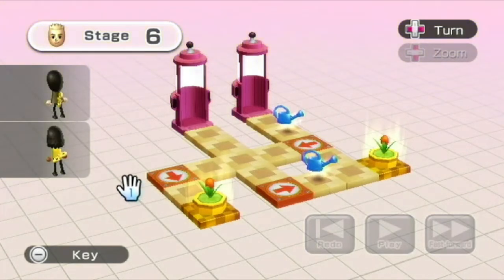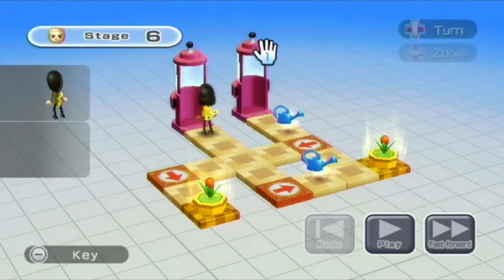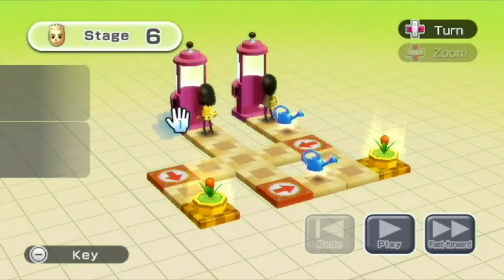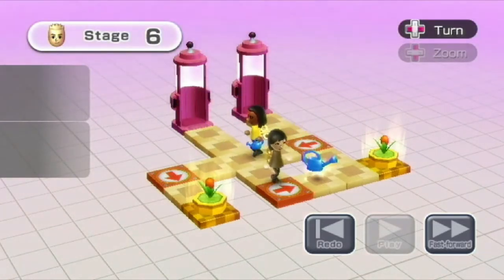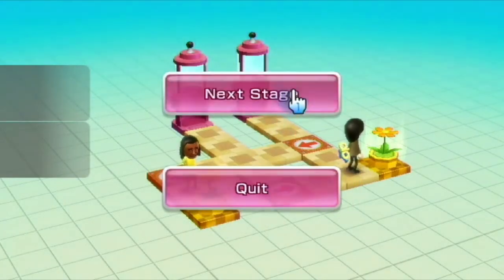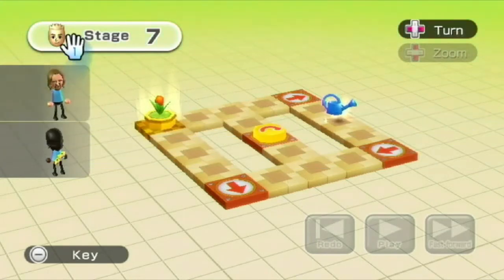They are both facing the same way. So they go in at the same time, they'll exit the other teleporter at the same time, and then — yeah. There you go. And with fast forward, you can also make them walk back faster to the flowers, but we'll just let it play out. We don't need to do any fast forwarding unless it's necessary.